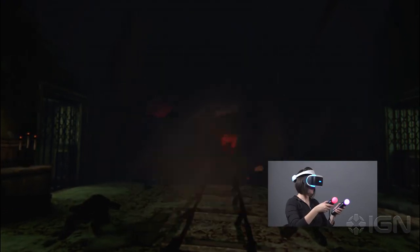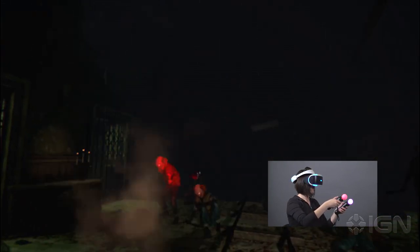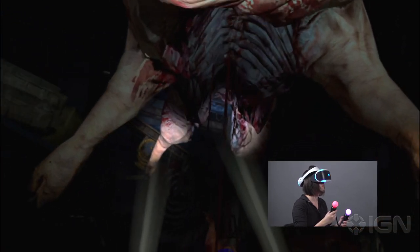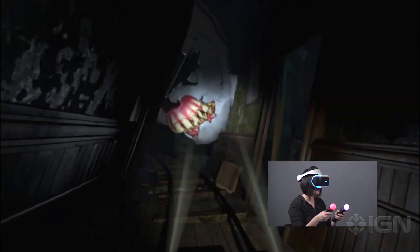More often than not, Rush of Blood feels like a slow walk-through haunted house with a shooting gallery instead of a rollercoaster, and it's about as scary too. It starts to show a lot of potential for scares in Level 2, a meandering tour of a slaughterhouse for giant pigs, followed by a surreal descent into an Until Dawn-inspired nightmare.